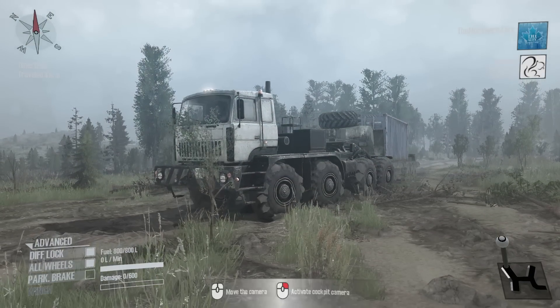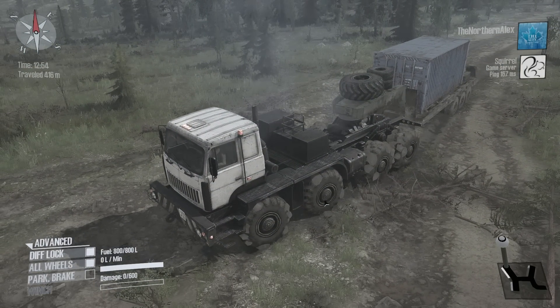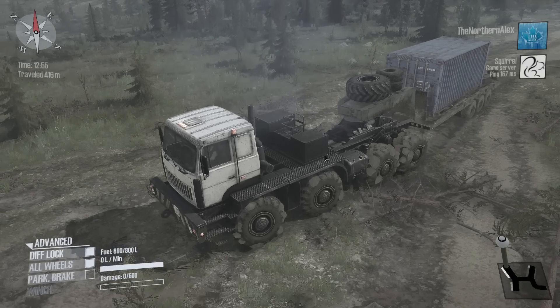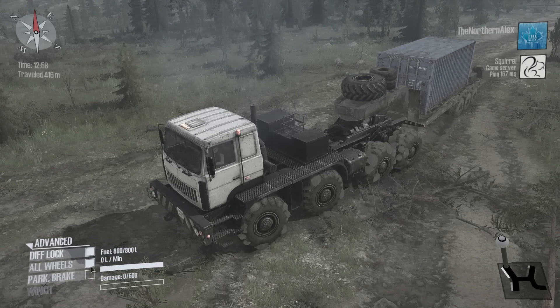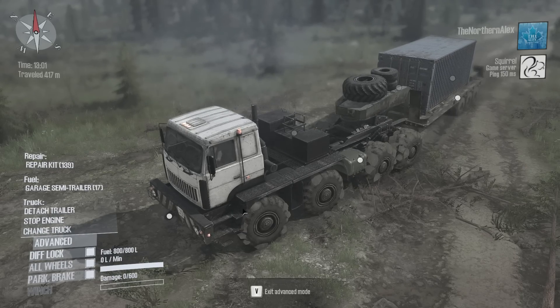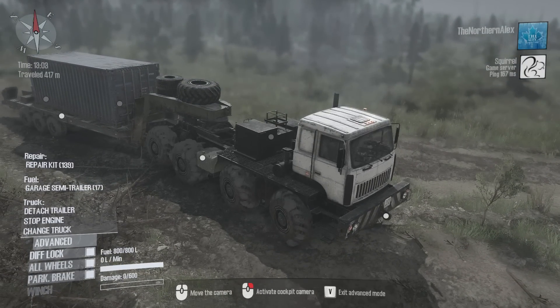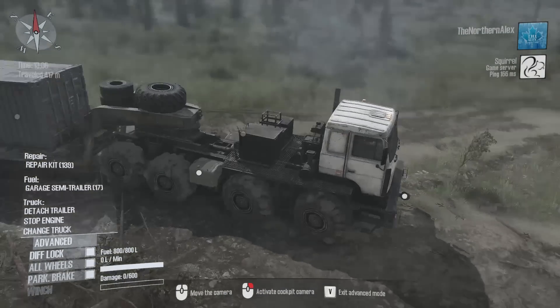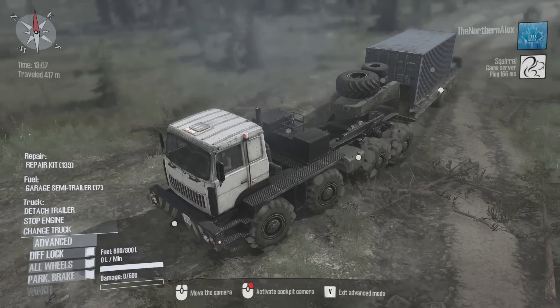So once it's detached, it doesn't do anything anymore — it doesn't repair or refuel. That's kinda what I figured. You can't even pull up next to it and get a refuel? Nope. That's interesting. So basically that vehicle is only a mobile garage when that vehicle is attached to it. Now I'm starting to wonder — I feel like we should drag it up to a garage point.